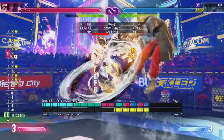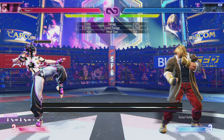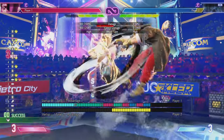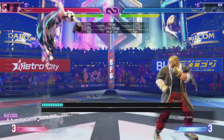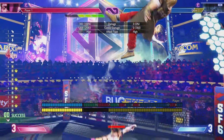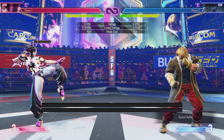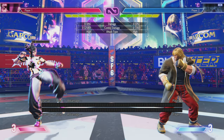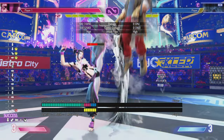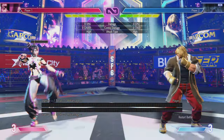If you time it really well you can land every single hit of the level 1, but you're at risk of dropping them. So you just sort of buffer the input and time it as they land. That's one way to land it. Another way to land it is off Juri's heavy Fuhajin — that's way number two. Also, it does extra damage if you do it with the Fuha stocks — it doesn't matter if you have three, as long as you have one, it will do a bit of extra damage.